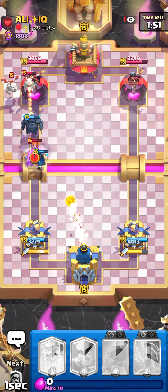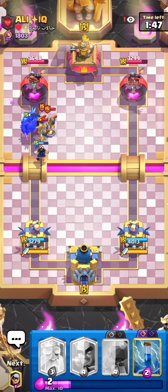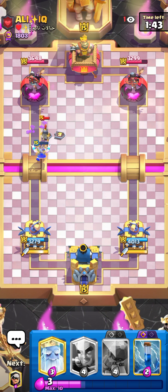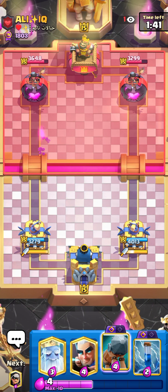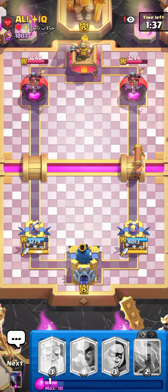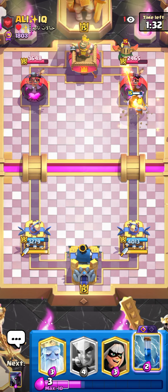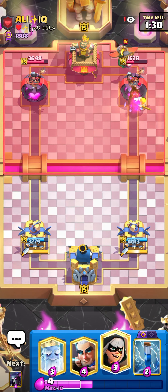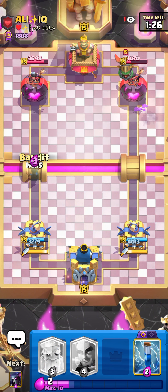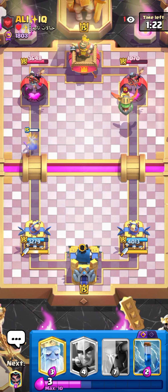I hope that tower goes down — not quite. I can go for battle ram right now, he doesn't have anything. That would be so much damage. Yikes — so nice! Let's go for bandit to force him to play defense, otherwise I would be cooked.